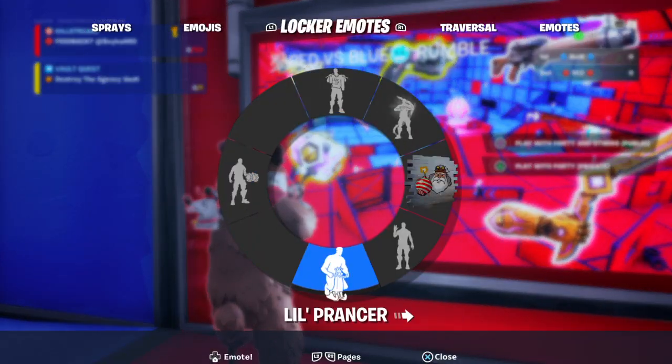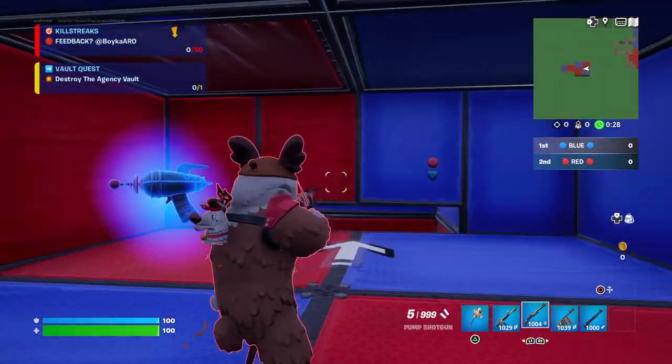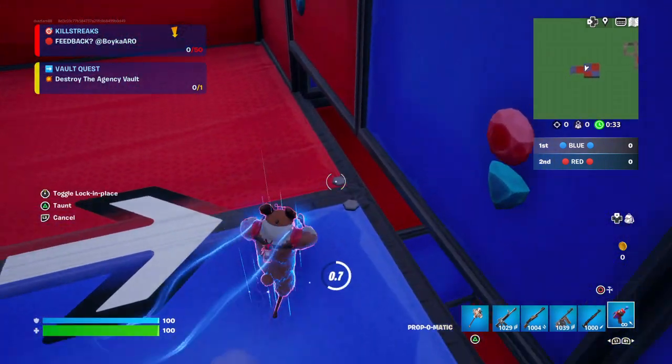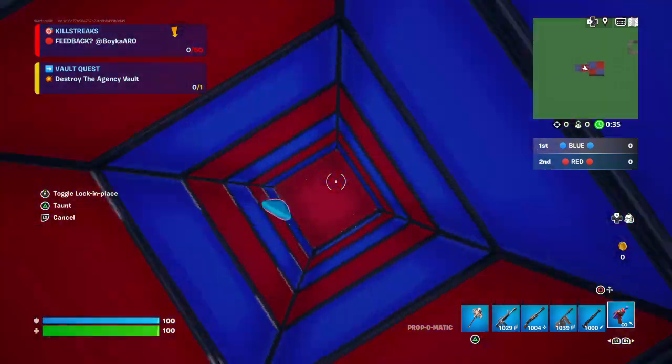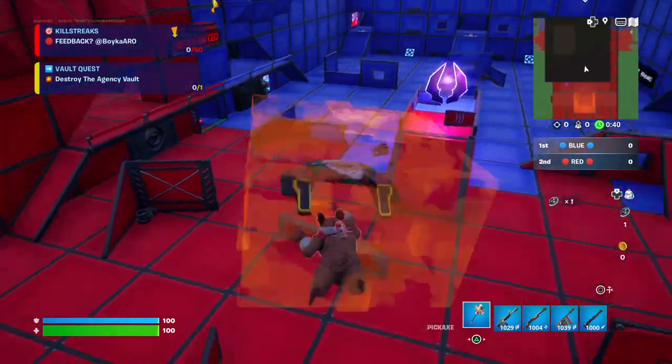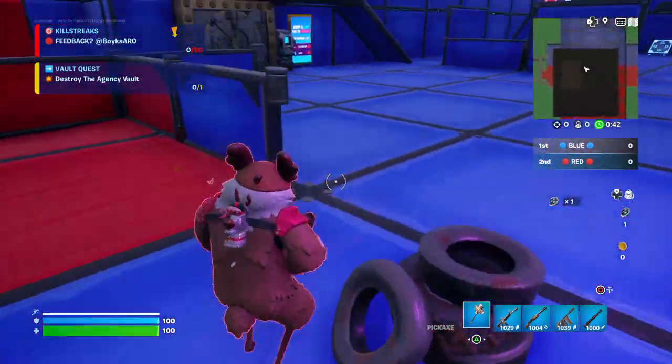Then you got to do an emote — any emote. For example, I'm going to do this one. Then you turn into right here. Now choose the blue gem to be your prop. After you drop, you receive the metal part.